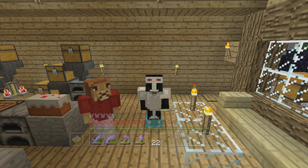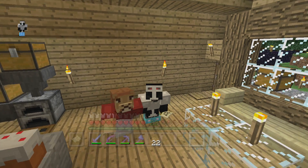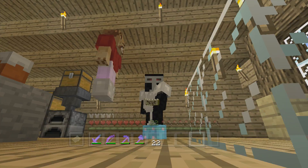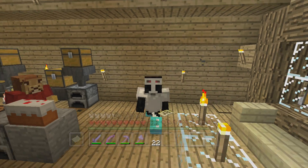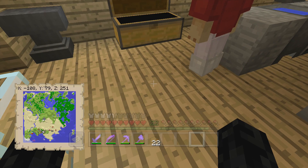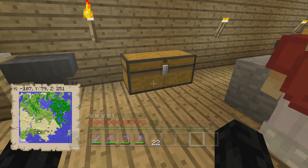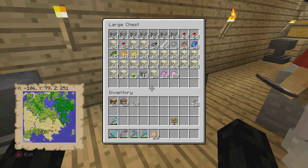Guys, this is Liam 2.0 and welcome to another behind-the-scenes video. Today we have Golden Lion — I'm fairly sure this is the first time someone's joining me in behind the scenes. He's here to help me so we can get our job done quickly. Our job today is to make as much concrete as we possibly can. If you don't know what concrete is, T-54 came out a couple weeks ago and introduced this amazing building block called concrete.